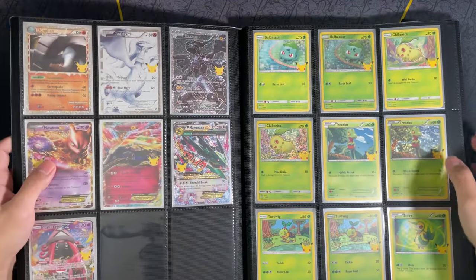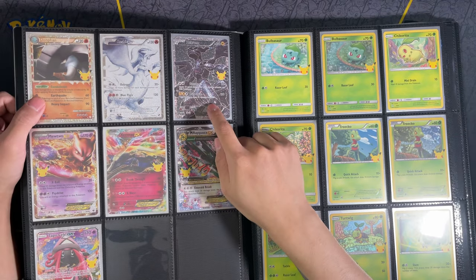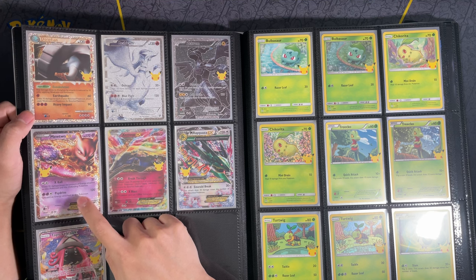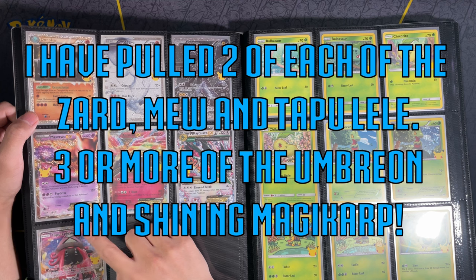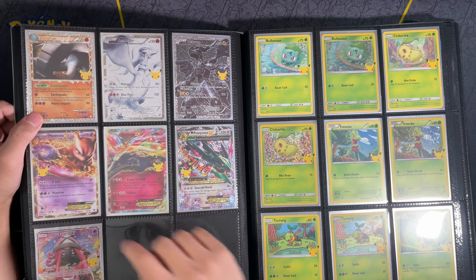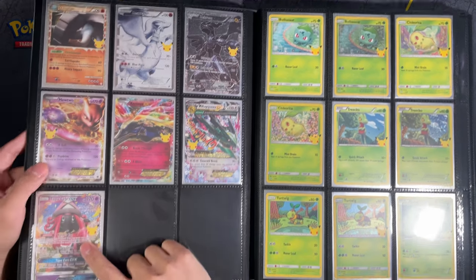And then the final part of the Classic Collection: Donphan, Reshiram, Zekrom, the Mewtwo EX — 250 packs and I didn't pull a single one. They say that Tapu Lele, Charizard, and Shining Magikarp are supposed to be the hardest, but 250 packs and I had to actually go buy this singly — so this is the only one I didn't pull. And then we've got Xerneas EX, Mega Rayquaza EX, and Tapu Lele.